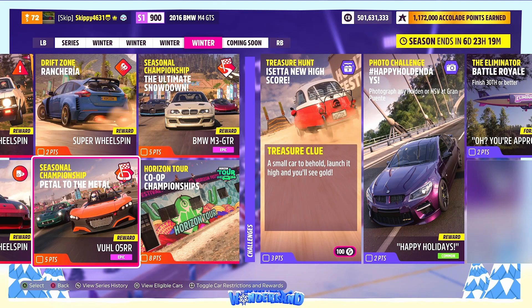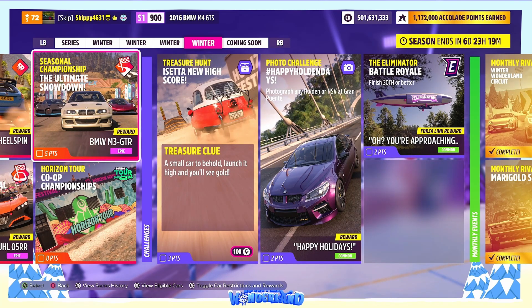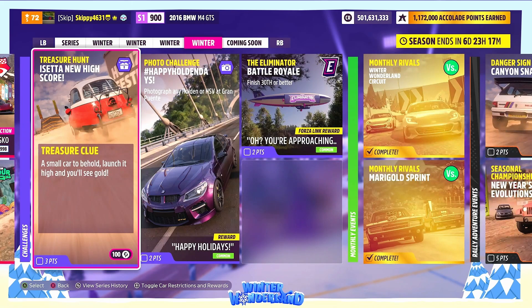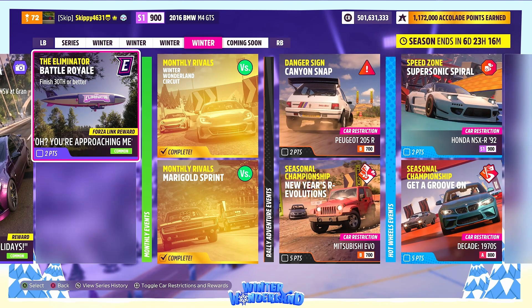Just two season championships this week: Pedal to the Metal, giving out the Volvo 05 RR, using any Lotus A800; and The Ultimate Showdown, giving out the BMW M3 GTR - one of my favorite BMWs - using Divo versus Jesko S2 998. Finishing up the season challenges: Horizon Tour co-op championships, no reward but eight points up for grabs. One treasure hunt - 'I Set a New High Score' - 140 points up for grabs. This week's photo challenge, 'Happy Holden Days,' gives out a Forzalink phrase once you photograph any Holden or HSV at the Grand Puente.